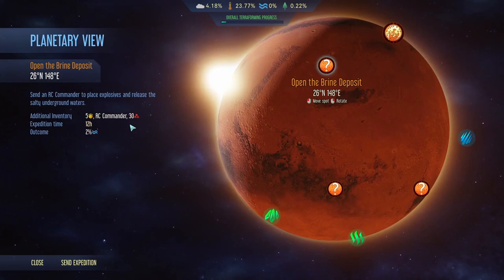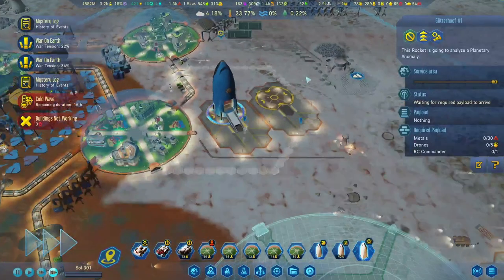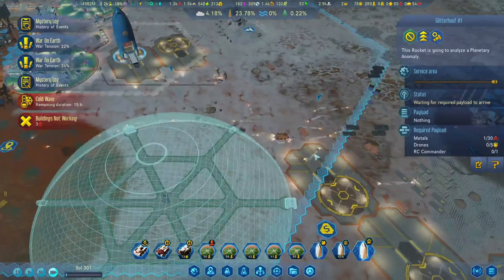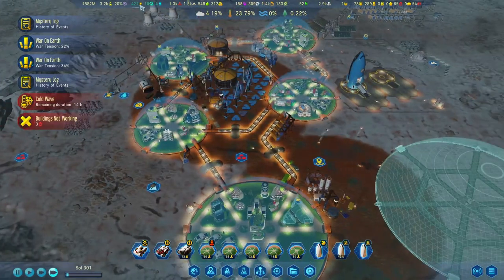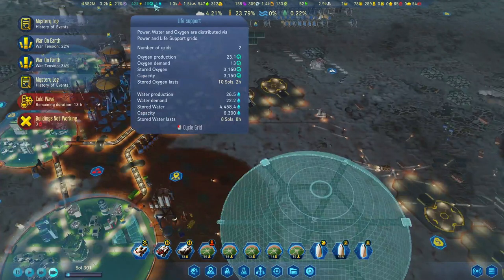You're going to take five drones, 30 metals, and the commander. Let's make sure it's loaded - good to go. Everything else, I think we're looking pretty good.